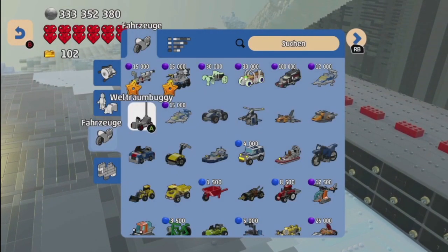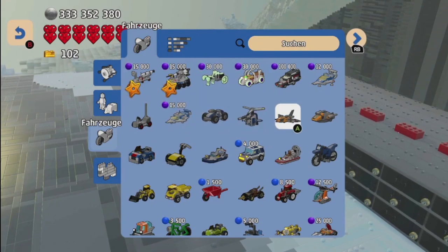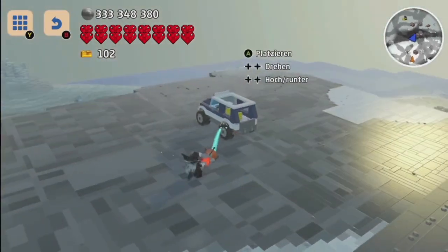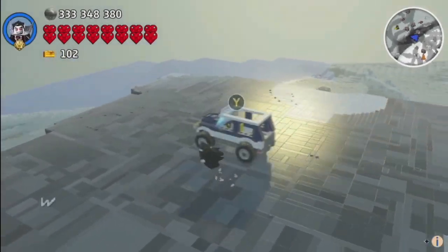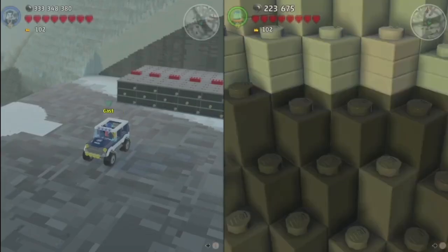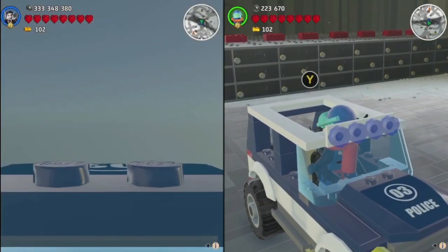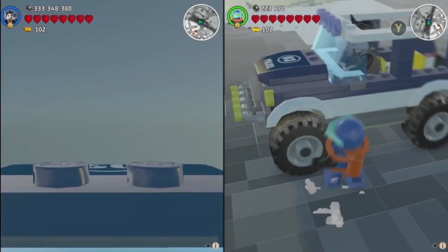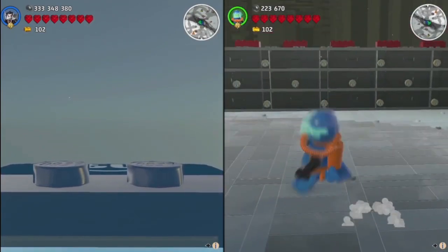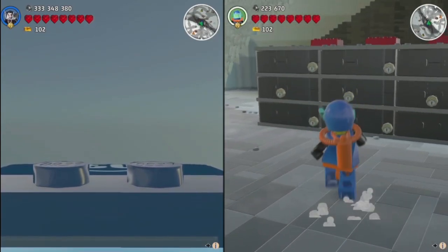Leave them there first and place a car — doesn't matter what car it is. I don't think it even needs to be a car, just some vehicle. I took the swamp police car because I wanted to go in with player one. I'm saying player one because now I dropped in the second player.